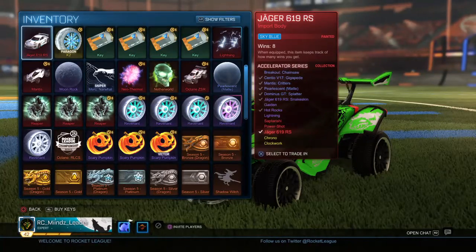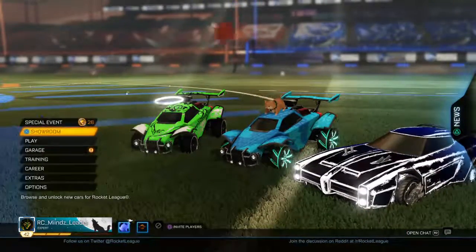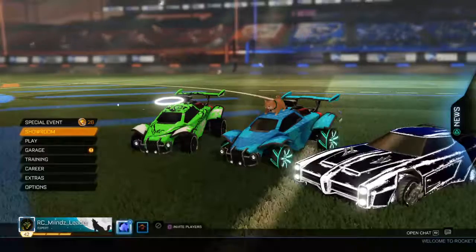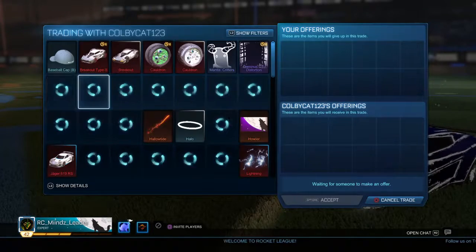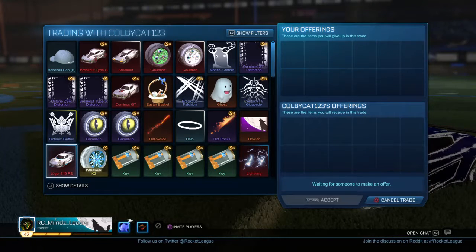I can give you a ten dollar card and a Sky Blue Jaeger for it. Yeah, he has a ten dollar PSN card. He wants that PSN card, bro, I want that Heatwave. You still streaming right now? Yeah, so okay, because I'm gonna stream right now — that's why. Oh, I forgot how to do it. I haven't streamed. Sorry. Wait, do you want to do the trade or not?